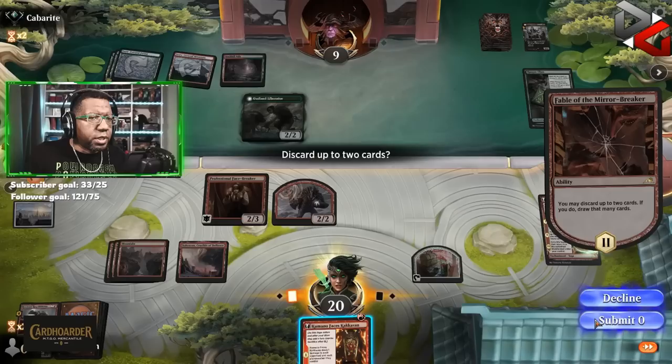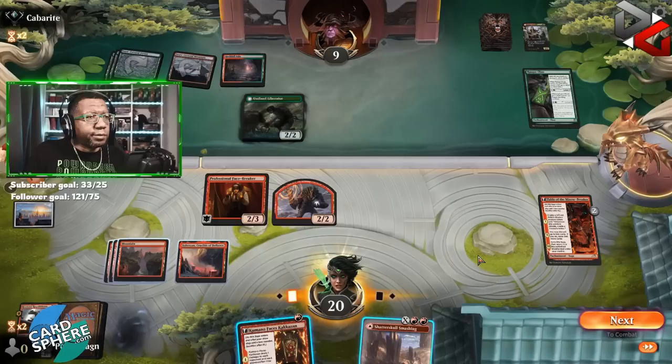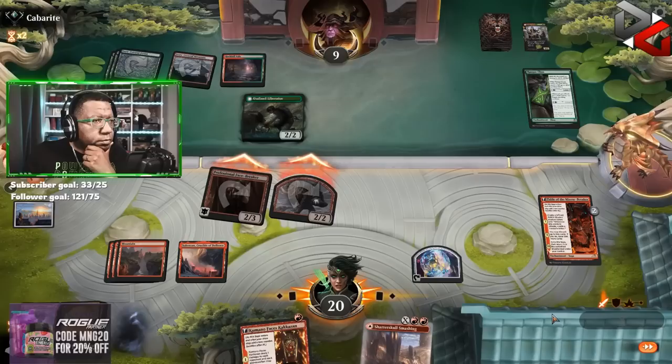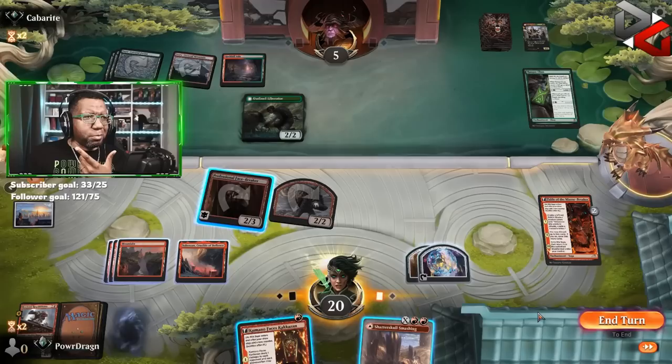We will not be discarding this. Submitting zero. I will dig, just to see what we can find. We're not going to lose a creature here, so we're just attacking. Like they're going to block and kill our Fable — that's fine. They're not even... What? Really? I feel like something's up. Why would they not?